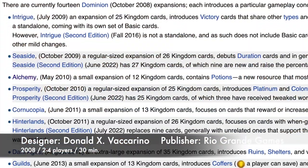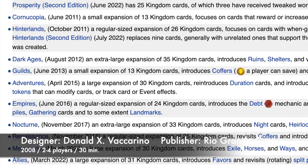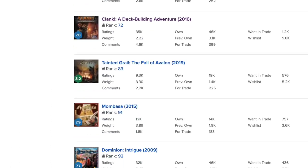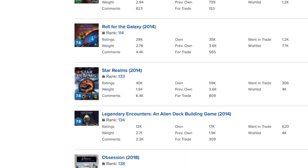Dominion originally came out in 2008, and there have been 14 separate expansions since, the last of which came out earlier this year. Dominion is what's now known as a deck-building game. There have been many card games since that utilize and build upon this system, but at its core, a deck builder is very simple.